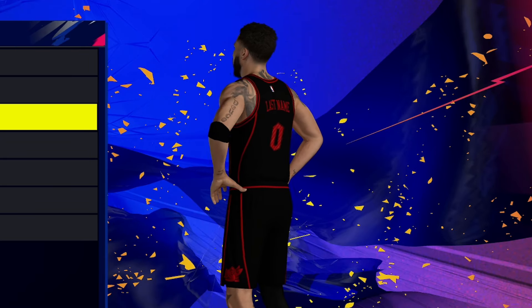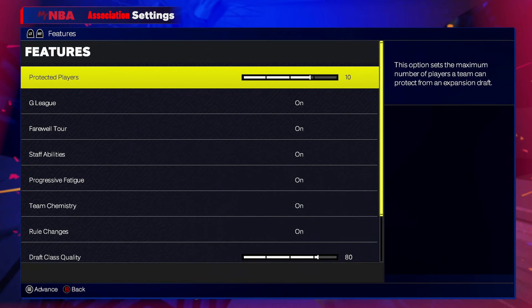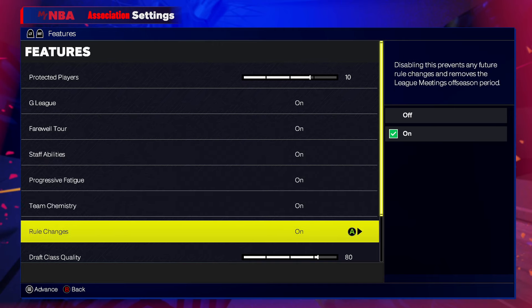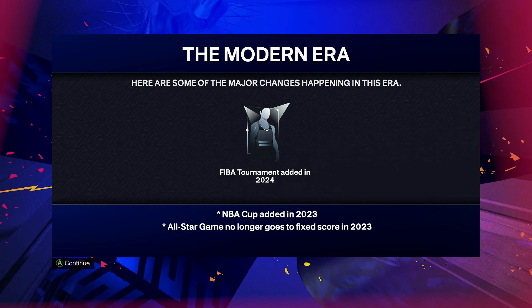In my settings I'm going to protect 10 players prior to the expansion draft because the AI does a pretty horrible job at protecting the right players. If you were to choose eight, you'd have a lot of fringe star players be available when they really should not be. Even with 10 players being protected, it's still going to leave you with a couple of pretty great options to select.